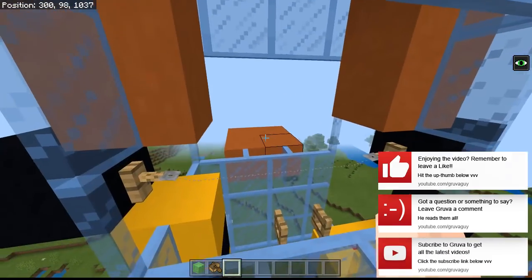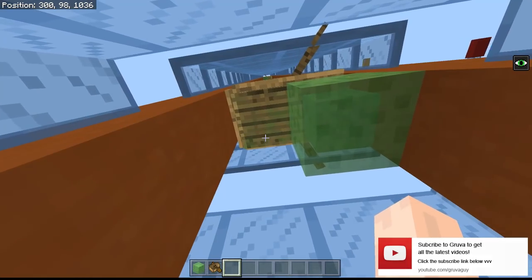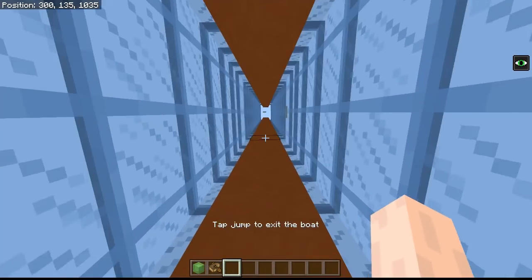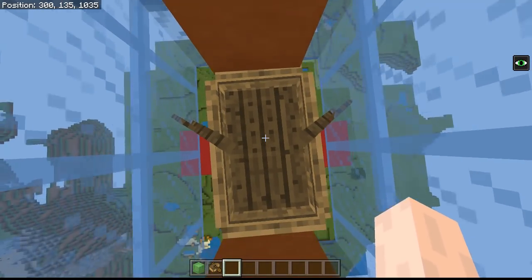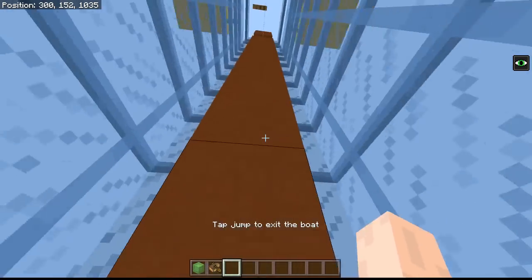Now as you can see up here I've got another boat set up and I can jump in that one and go to the next level, and the same for that. Sometimes this happens — it's a little bit strange but it means you haven't quite got into the boat properly. That doesn't matter though; you can just jump in and off you go.